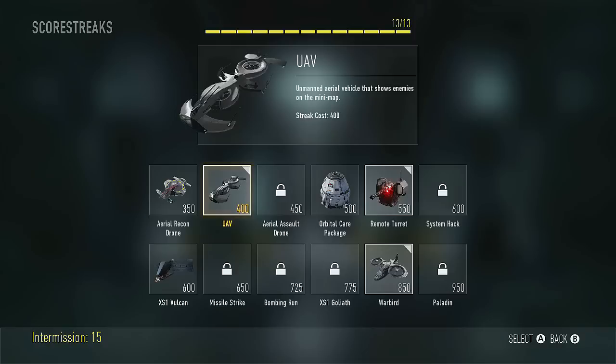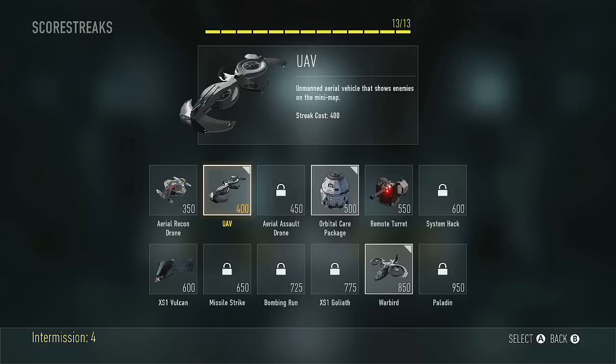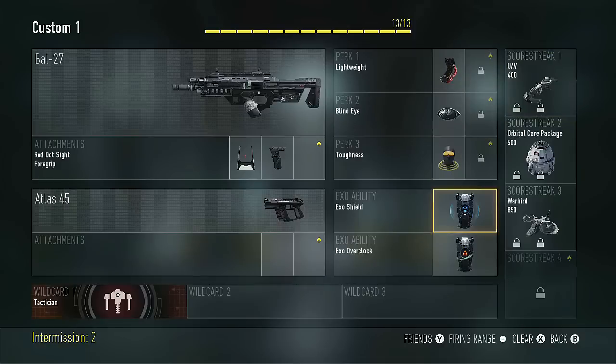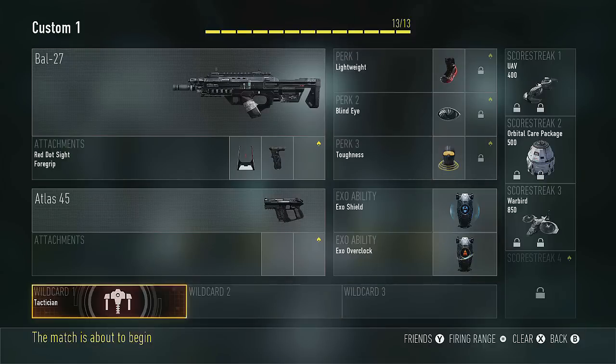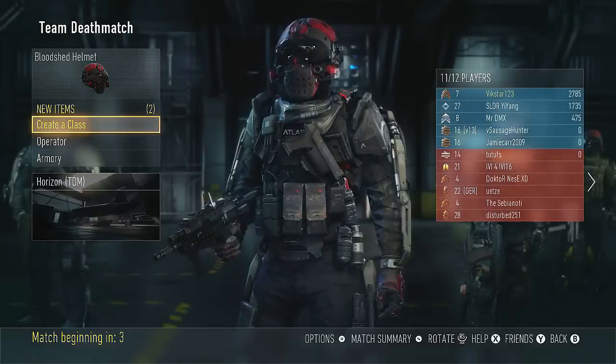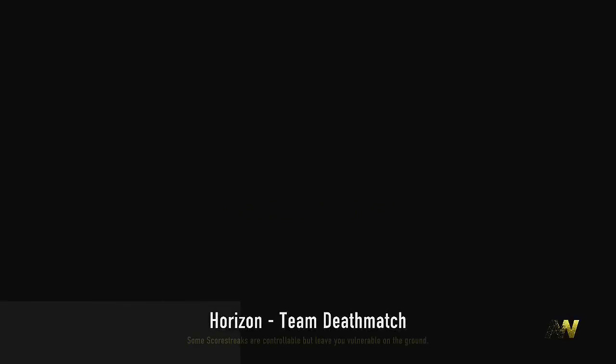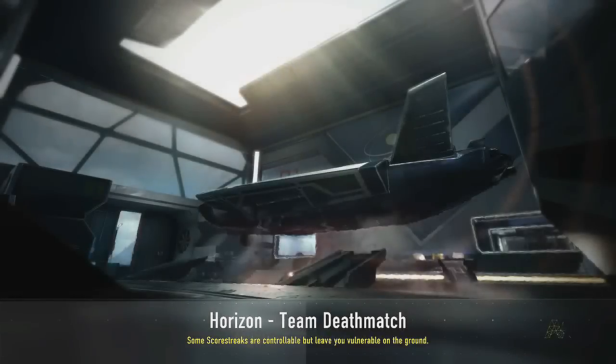I'm not sure if I even want a secondary. How do you even use those exo ability things? Let's switch that out for a bit of a care package. I think that would be a nice little setup right there. I don't even know how you activate those - wow, I'm a big noob. I've got these two abilities. In between matches you can go straight into the firing range and shoot weapons, but we're not going to do that right here.